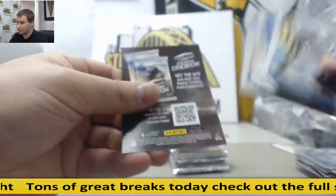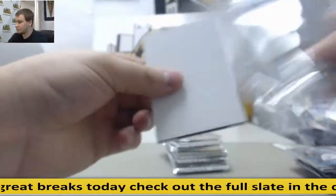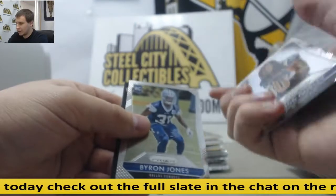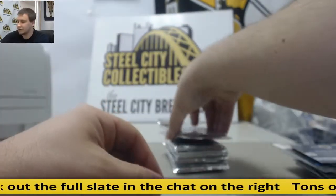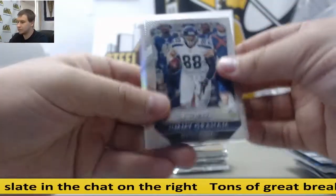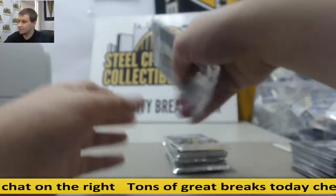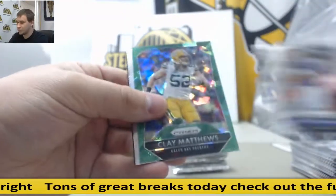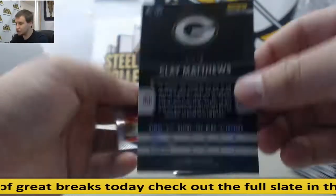Devin Smith Prism Rookie. And Todd Gurley Variation — keep that one upside down for you so you know when you get the box. Greg Olsen Prism. Green Crack Die, Clay Matthews, and that's 2 of 75.